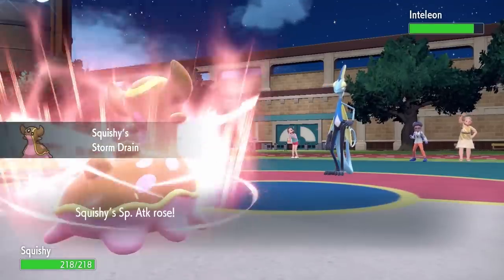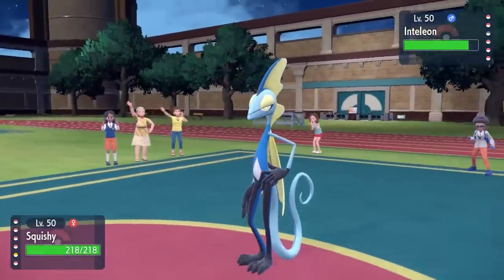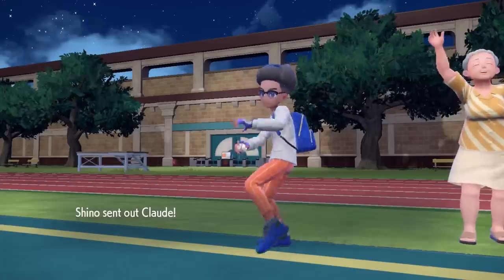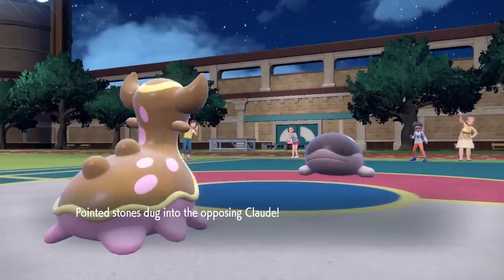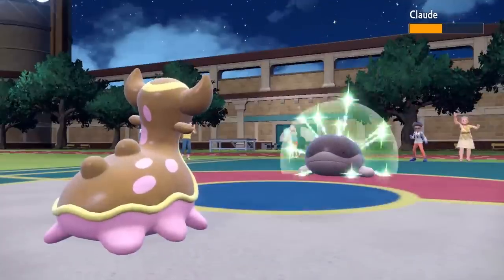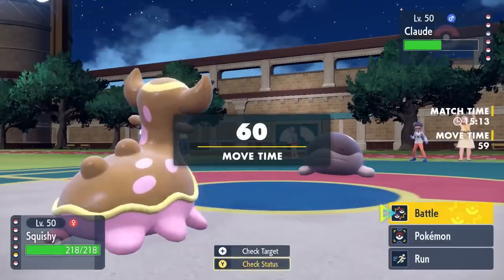It does end up going for Snipe Shot — Gastrodon says delicious, drinks it up, and gets a solid Special Attack boost. I decide to go right for Earth Power — no reason not to. They actually end up switching into the real Clodsire. That's the boy right there, and this thing doesn't care about my Special Attack boost — they're likely running Unaware. I grab a decent chunk of damage and I'm feeling good about the matchup.